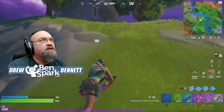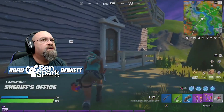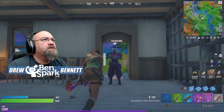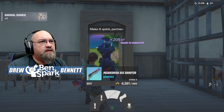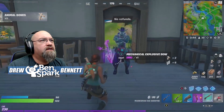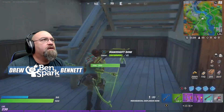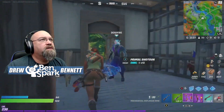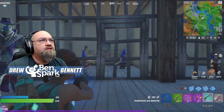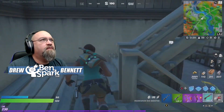We're heading up to Deadfire at the Sheriff's Office because Deadfire has a new exotic weapon. If we talk to him, we've got the Marksman Six Shooter. I'm going to buy that — he's got five of them in stock. So I'll grab that one and keep it. There is Deadfire, and that is the new weapon, the Marksman Six Shooter. We'll see that in action in a bit.